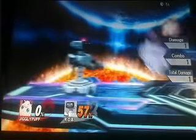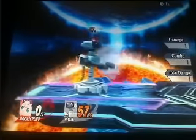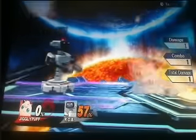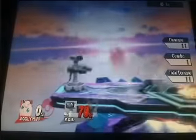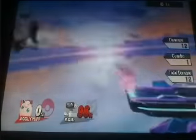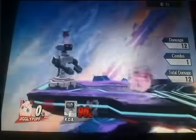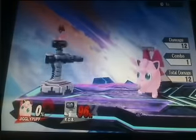Short hop air dodge is really good for approaching, getting behind them when they're trying to attack — it's just good in neutral in general, because it's not the easiest thing to punish. With it, you can tomahawk, and you can follow up with a grab, or you can come up and do jab combos into something — jab and a grab, jab and a dash attack. You can even do jab and a forward smash, which isn't a true combo, but if they try to air dodge after the jabs, it'll combo.